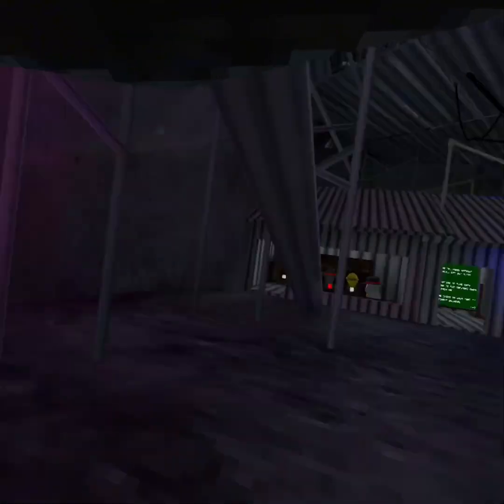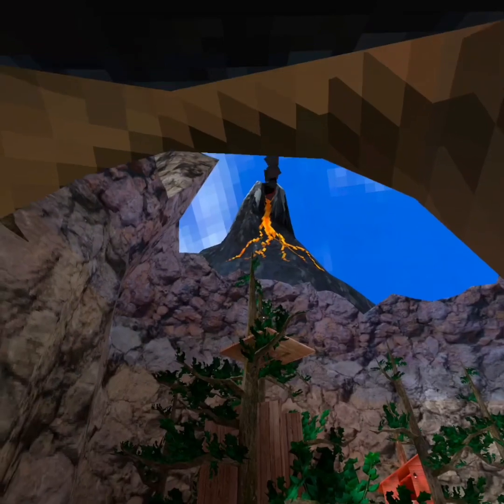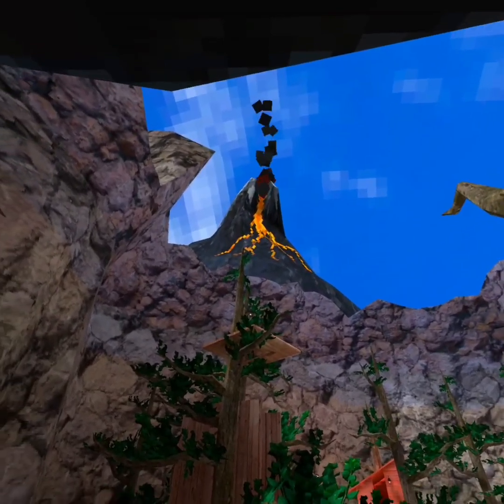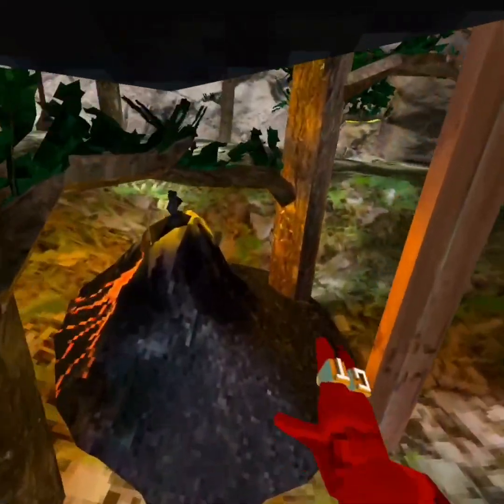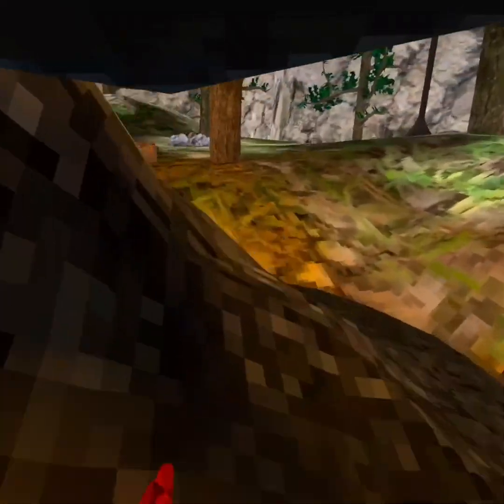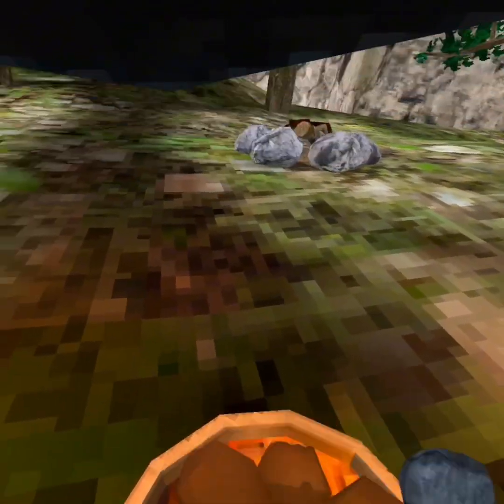Now let's take a look at the map. Oh my gosh, looks so cool. Oh, there's another volcano down here — that's weird. It looks like they had an RTX update. Oh my gosh, what are these rocks? Like coconuts or something?